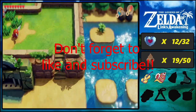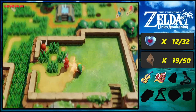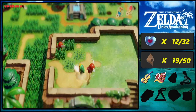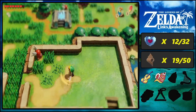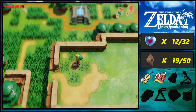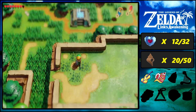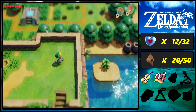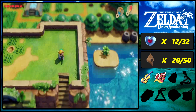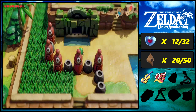In the last episode, holy moly, did we obtain a lot of secret seashells. Not only that, but we also selected two pieces of art and completed a new art container in the process. By the way, in the middle of this grass patch is secret seashell number 20. We retrieved the five golden leaves from Canala Castle and returned them to Richard, and we also obtained the Slime Key, which means we can unlock the third dungeon. And in this episode, we're finally going to be exploring the third dungeon!